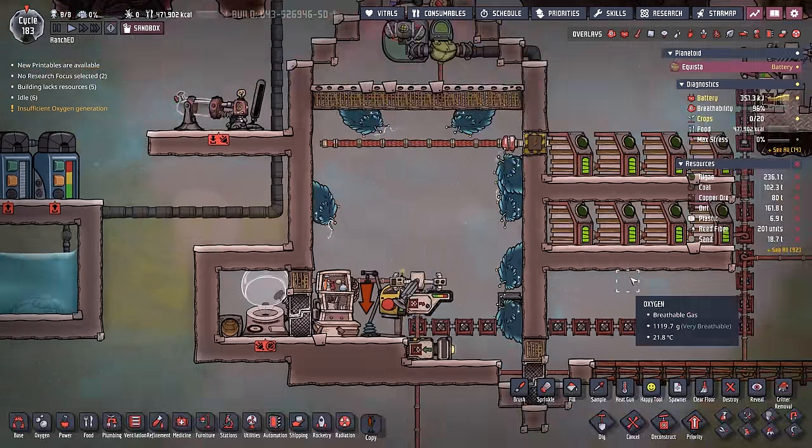We have a conveyor loader taking all the critter eggs and dumping them into their own room with one incubator. Just like hatches, unincubated and unlullabied eggs only incubate at 5% per cycle, meaning it takes 20 cycles to produce one plug slug. Over 100 cycles you'd need to replace all eight plug slugs, so one incubator wouldn't be enough. You'll want to lullaby and power your incubators if using one, or just use two incubators to have plenty of plug slugs.